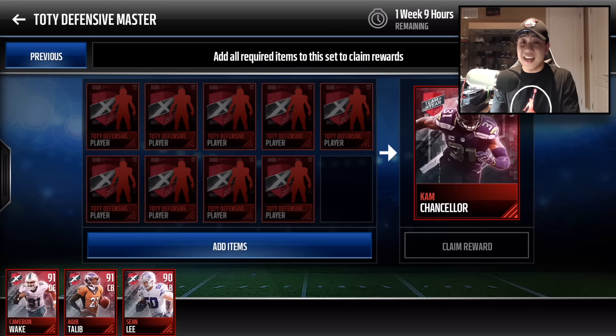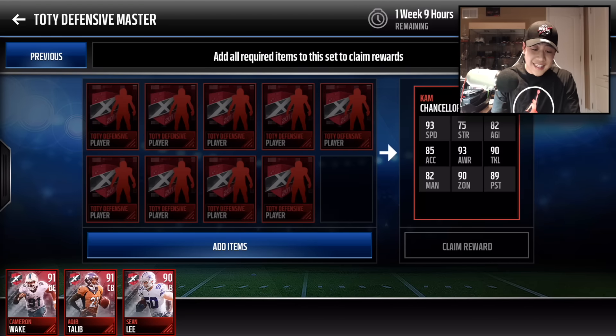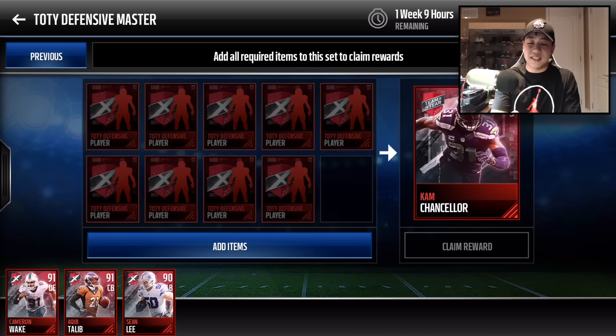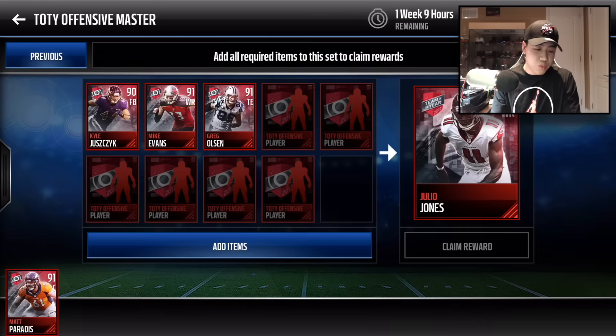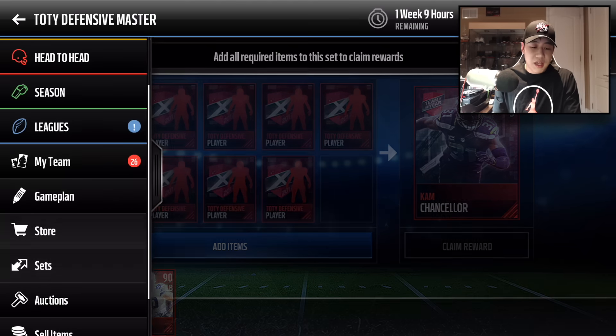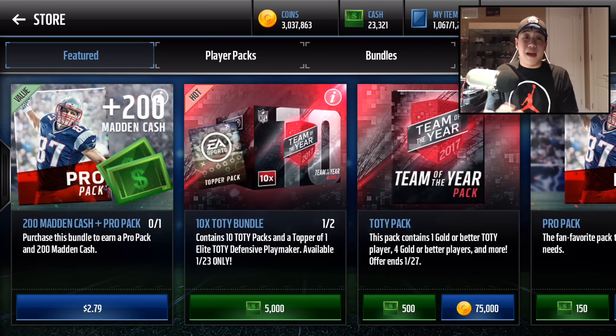Cam Chancellor is 98 overall. Let's check out his stats: 93 speed, 90 tackle, zone coverage 90, pursuit 89, and awareness 93. Really nice stats on this Cam Chancellor. I'm probably going to try to do this guy's set and Julio Jones as well. We went ahead and opened up the 10x Team of the Year bundles and pulled some pretty big elites. Not too bad — I like that bundle a lot.